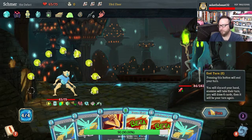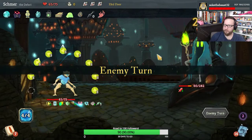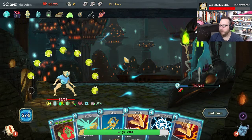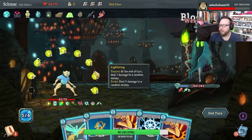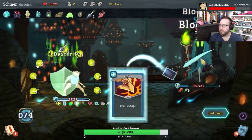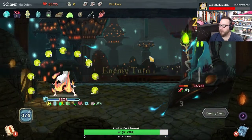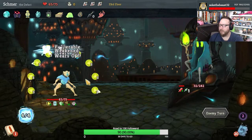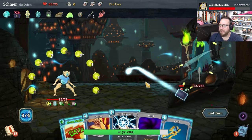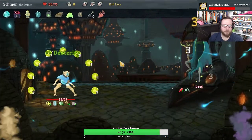We're gonna end our turn to get Art of War. How did that Force Field cost 4 energy? We played a zillion powers this fight. You're weak. We are taking, again, no damage from Buffer — but this guy is way dead. Alright. Good fight.